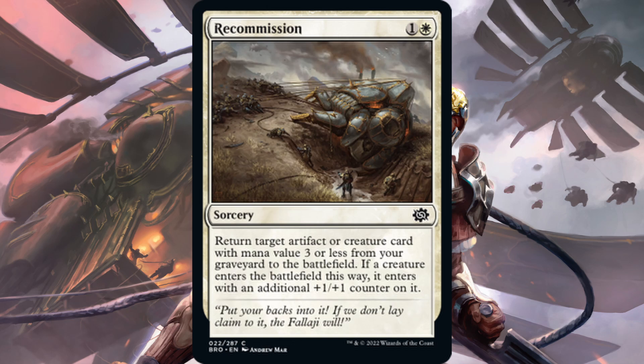Next is Recommission — one white, one generic for a sorcery. Return target artifact or creature card with mana value three or less from your graveyard to the battlefield. If a creature enters this way, it enters with an additional plus one plus one counter. A neat little trick to bring something back from the graveyard, but this card is dead in your hand if they don't kill your stuff or if things get exiled. For two mana it is a nice card, being able to recur your good things back bigger than before. It could see some fringe play if artifact stuff comes together, but I don't think it's up to snuff with the power level.